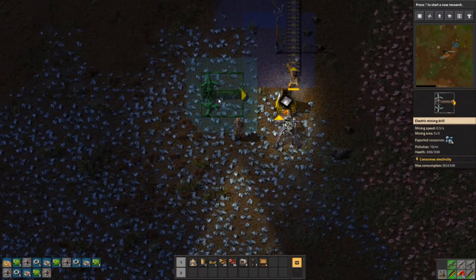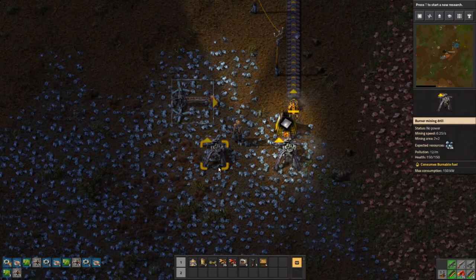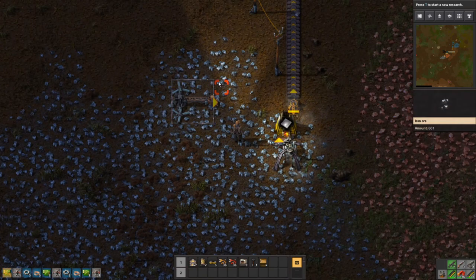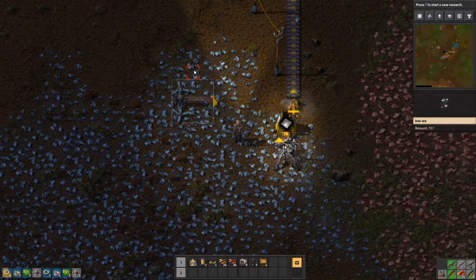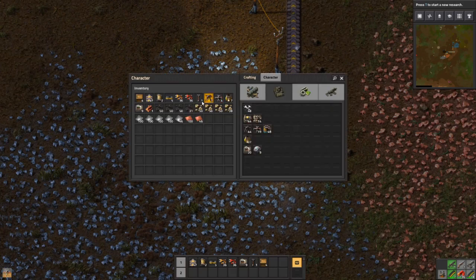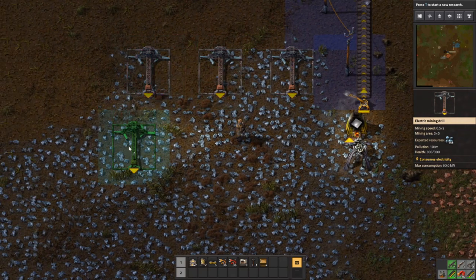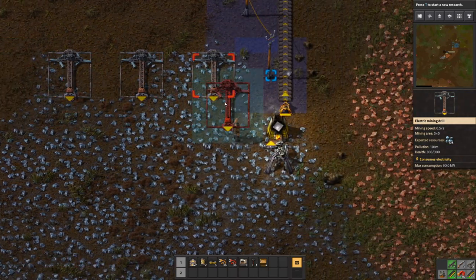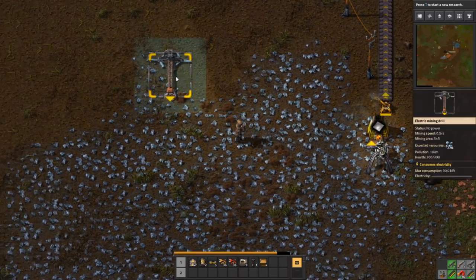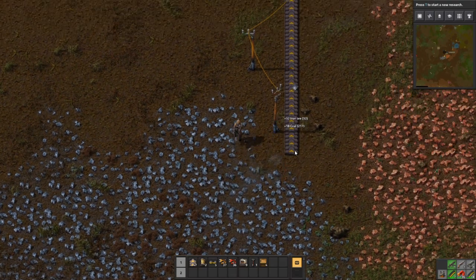Here's the electric mining drill. Notice it has a mining area indicator around it - the burner drill didn't have that because it only mines the four squares under itself. This drill mines not only the nine squares under itself but a wider area - 25 total squares around it, so about 16 additional squares surrounding it. A lot of people like to space these out precisely so that they perfectly cover only their own space, which lets an ore patch last longer. I actually don't want this ore patch to last longer - I want it used up as quickly as possible.